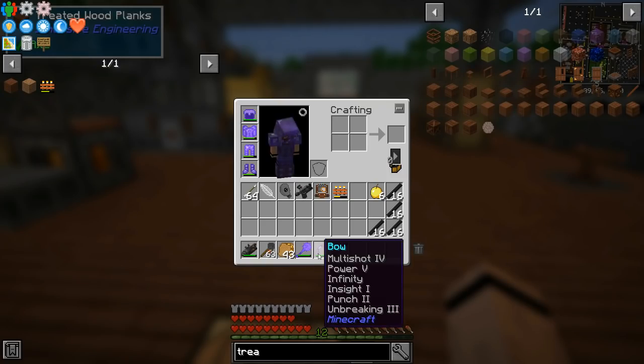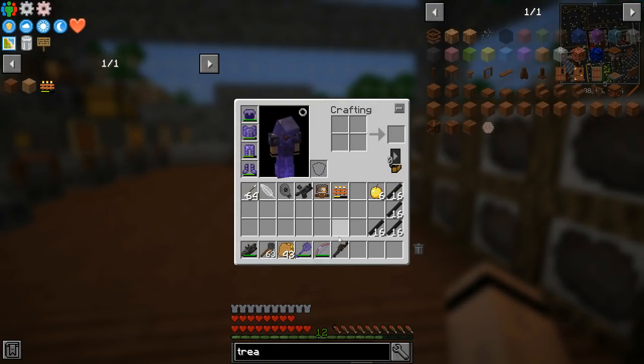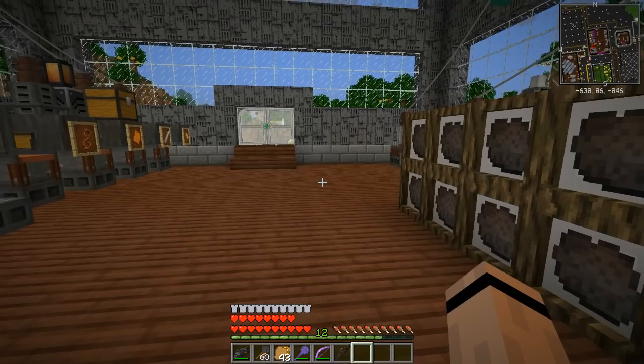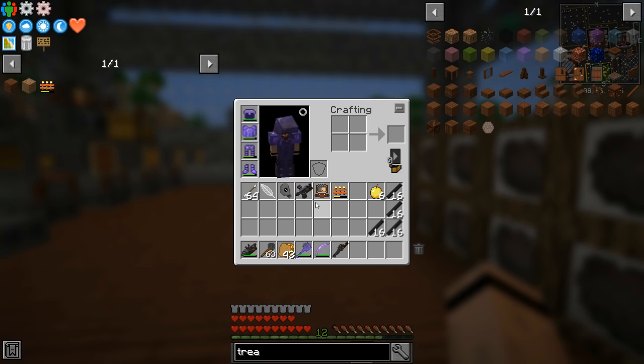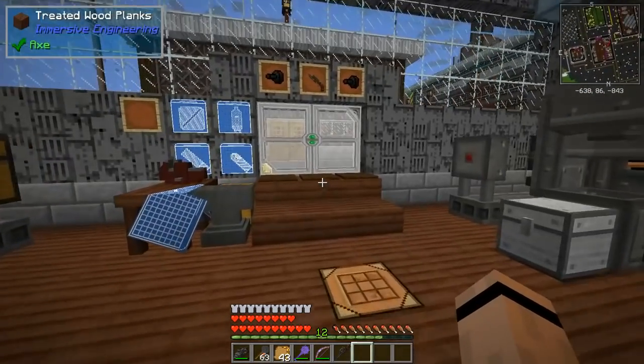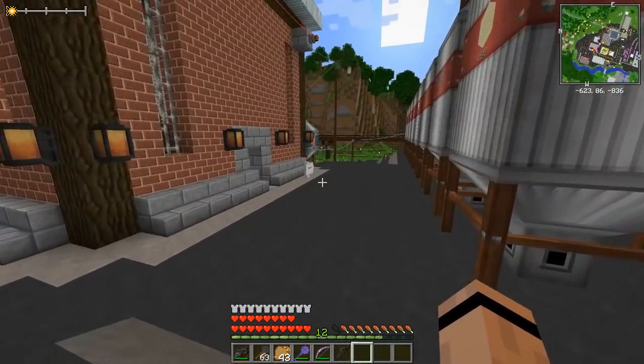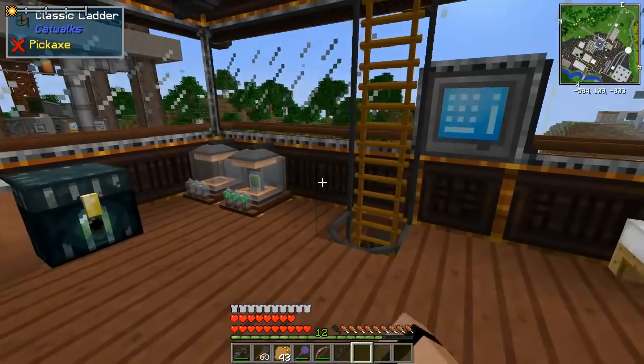I've got my bow and it's got Infinity on it, and I did upgrade everything quite a bit. I've got arrows for that, I've got things for this. I'm gonna put on the capacitor in my chest plate later — I just didn't want anything to suck the power out of it. I want to go show you the enchanting stuff, so let's pop up here.